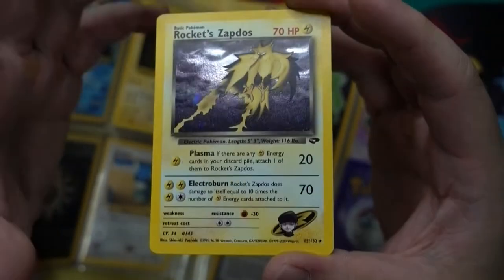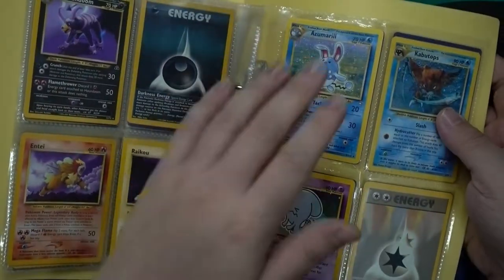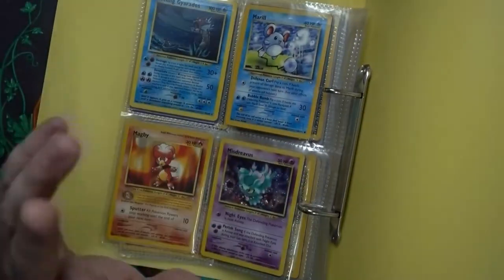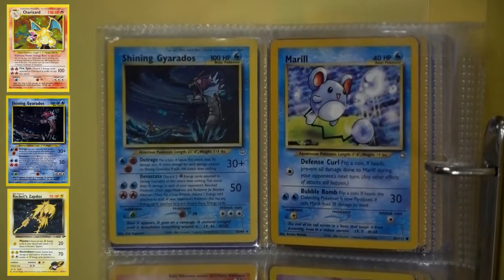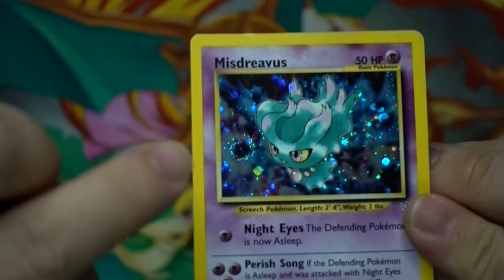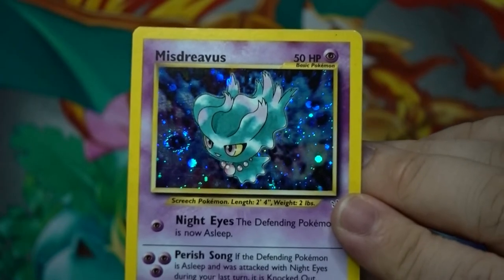Moving on, we have the normal Houndoom, Raikou, and Entei. There's no Slowking in here. We have Neo Kabutops and Wobbuffet. The final page brings us to Shining Gyarados. Taking a look at Misdreavus first — maybe a bit of a print line here and there; it's a holo circle that blends into the black ball she carries. Super, super sick. This is one of the best collections I've bought so far.